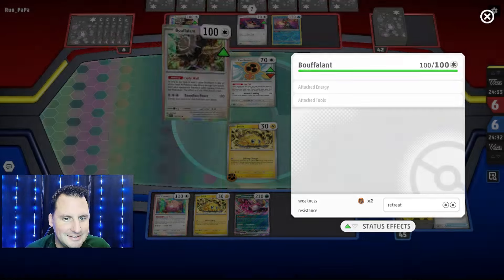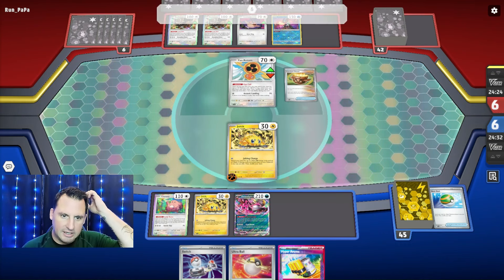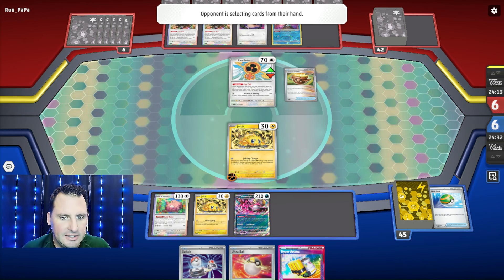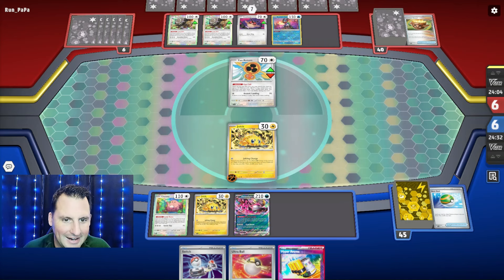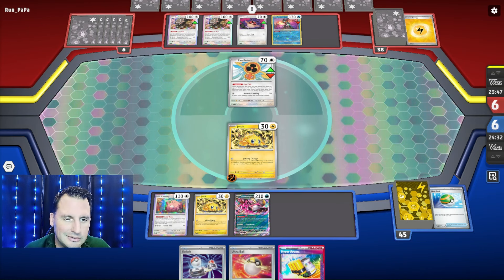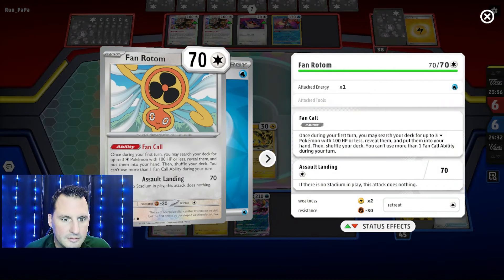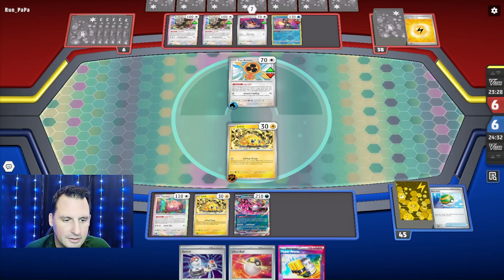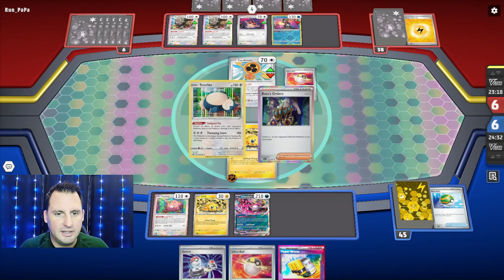All your basics take at least 60 less damage. There's the Noctowl and the Hoothoot. We need a Lightning energy — if not, I'm just going to use the Jolting Charge. I want to do an attack. If there's no stadium in play, this attack does nothing, so there is no stadium in play. They cannot knock out my Joltik. There's an Ultra Ball and we're going to try to item lock them. Can we item lock them next turn? There's a Terapagos.